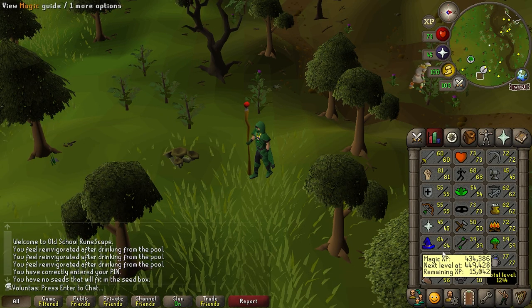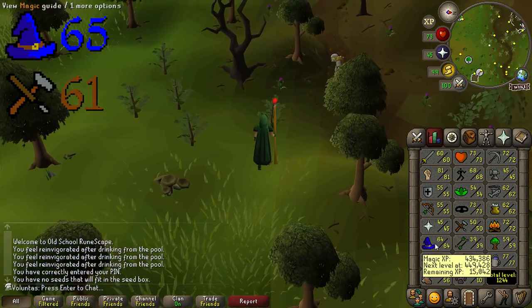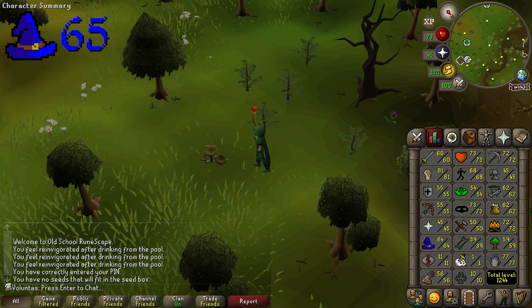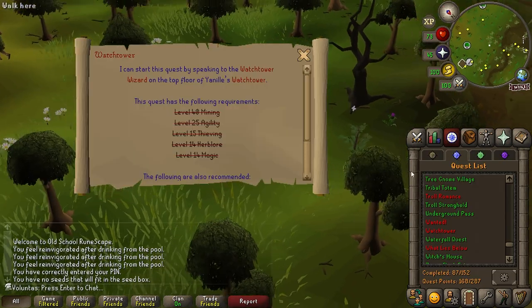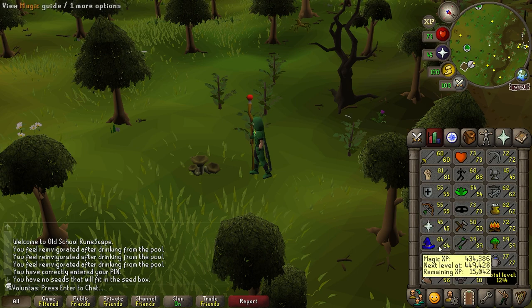For that, I have two skill requirements I need. I need 65 Magic and 61 Crafting. I'm going to start with the Magic because I can complete that with a single quest — this one, Watchtower. It should give me 15,000 XP, which is just enough.